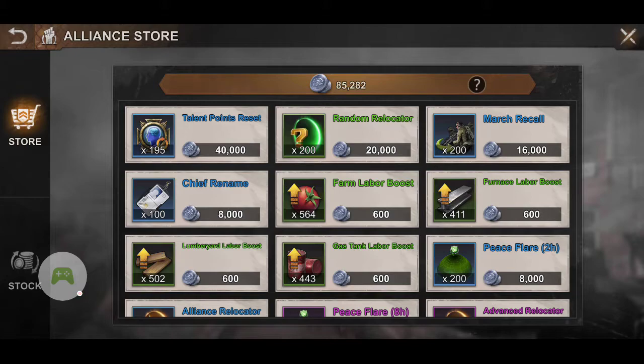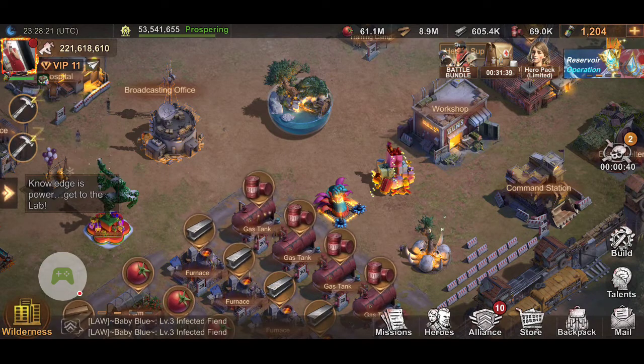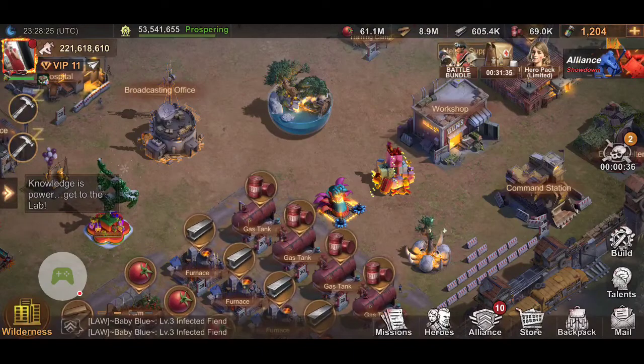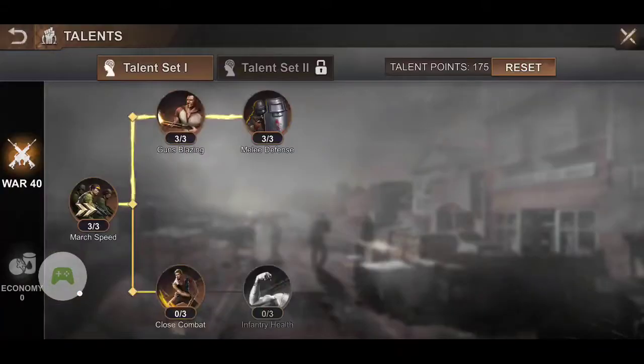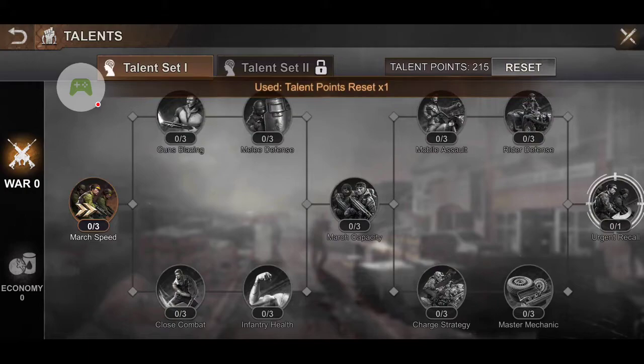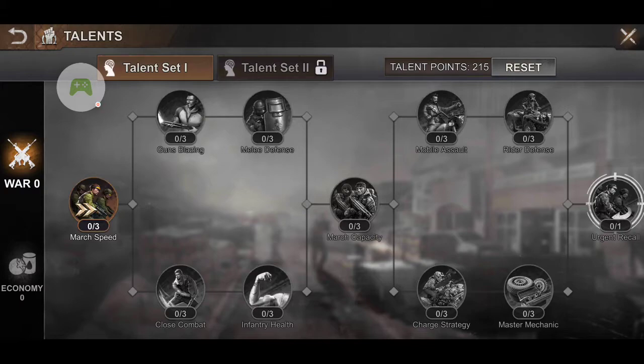You can purchase a Talent Point Reset and then go up into the top left-hand corner where you see your profile picture and where it says Talents. You click on that and we have two rows: the War Talent and the Economy. For myself, because I am at a high level, I have quite a bit of talents — you can see I have 215. So I like to distribute them between the two options.